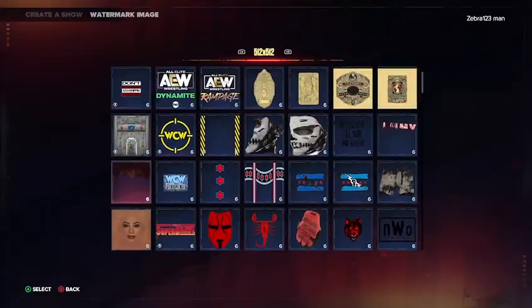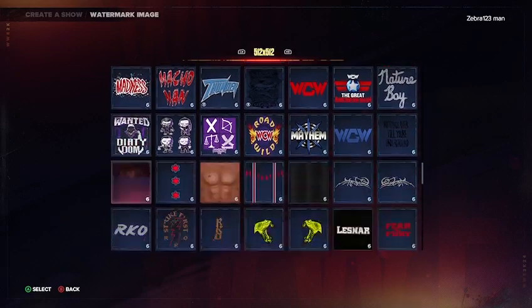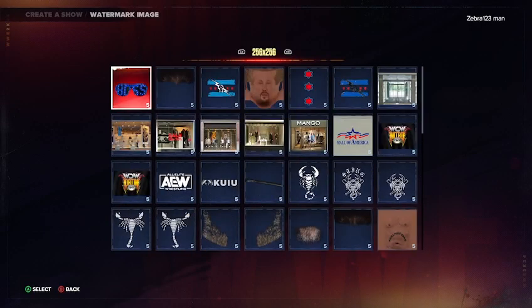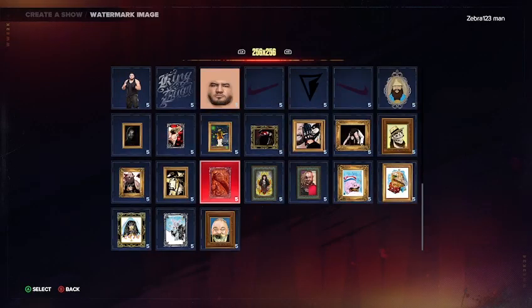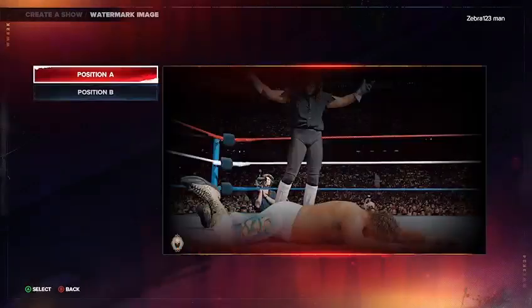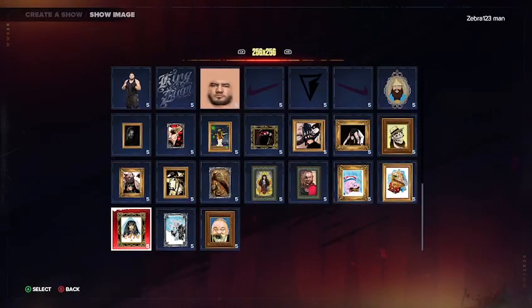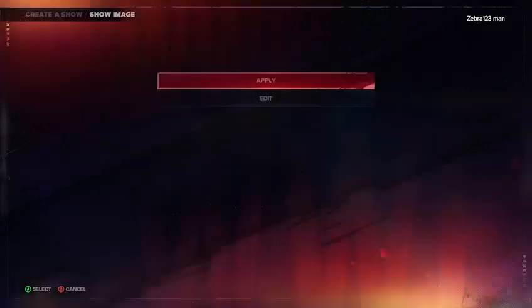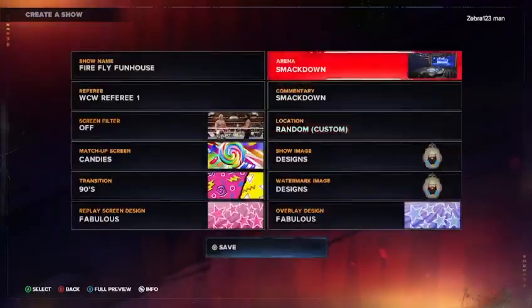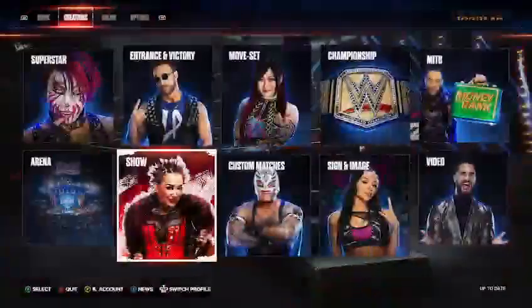For the watermark image, you want to use a Bray Wyatt image — you might already have one in your save. I went ahead and did this image of Bray Wyatt, but you can do whatever image you want. It is under hashtag 256 — that's what it's under. For the location, random. For the arena, you want to do the Firefly Funhouse arena. Press Save after that.